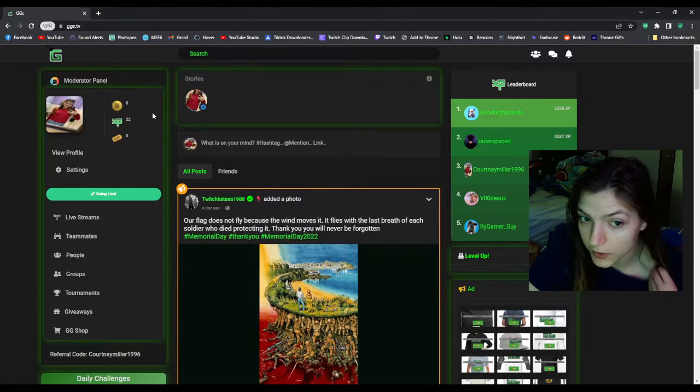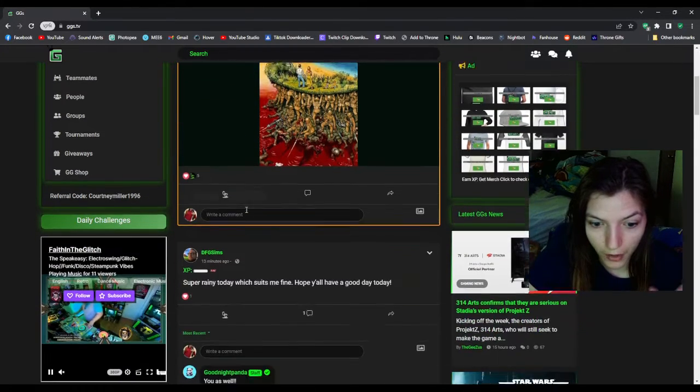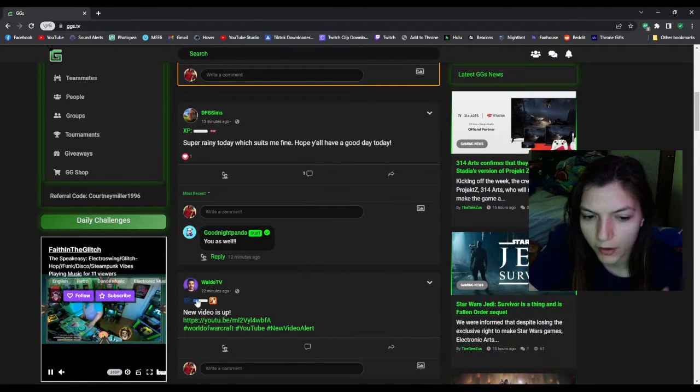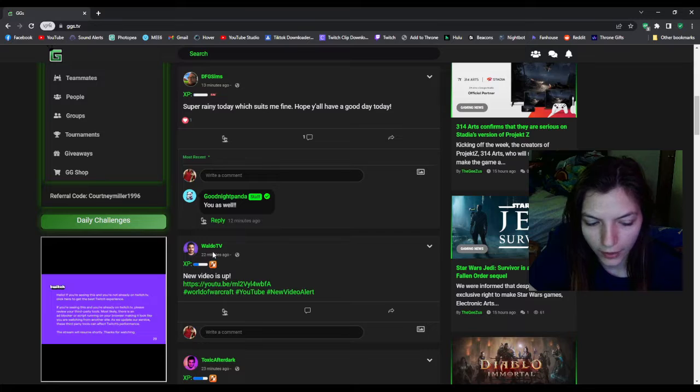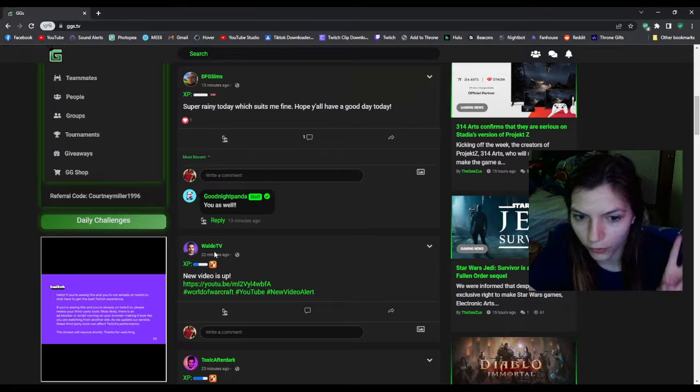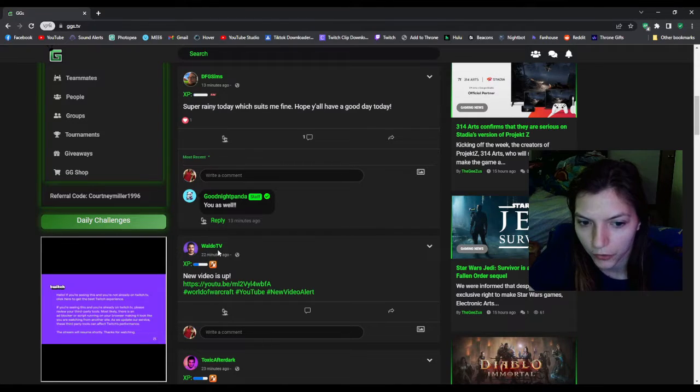Also when you post and set that you're looking for a specific game — we'll use this right here as an example — it'll say LFG, or LF whatever, to show the looking for, and then it'll list the game underneath the person's name.